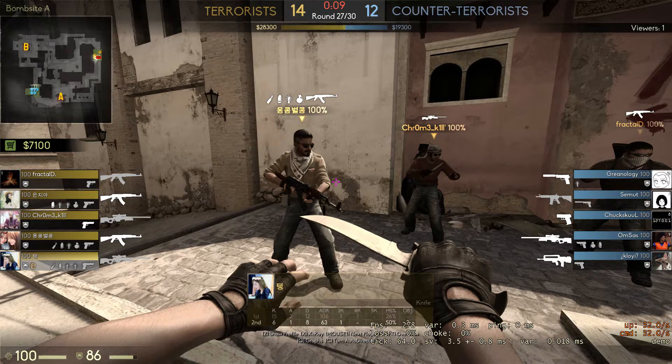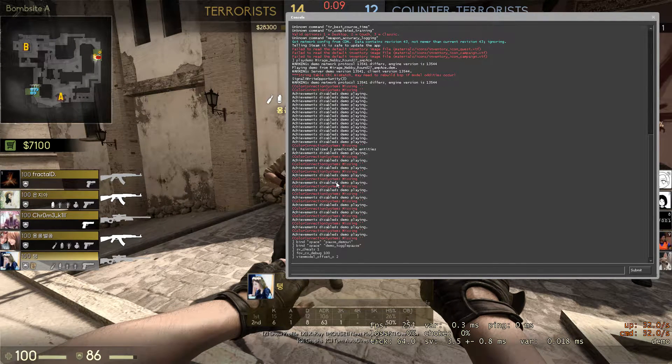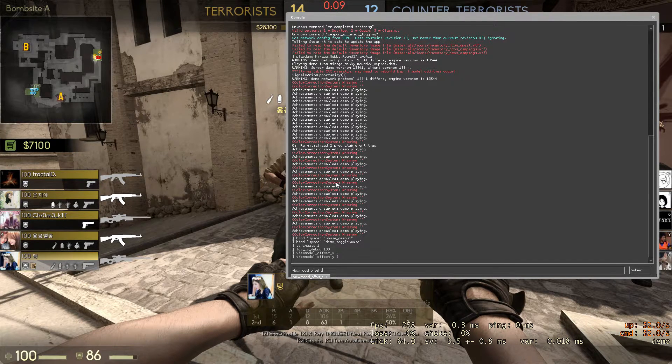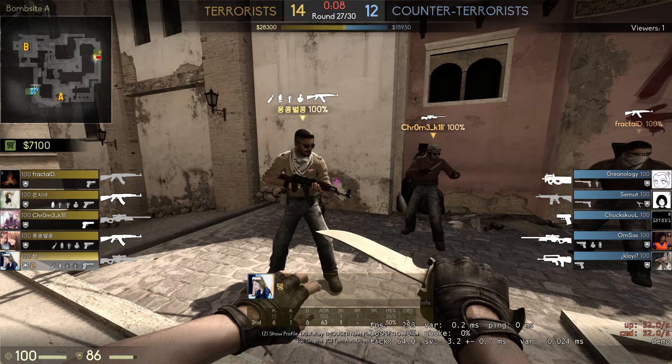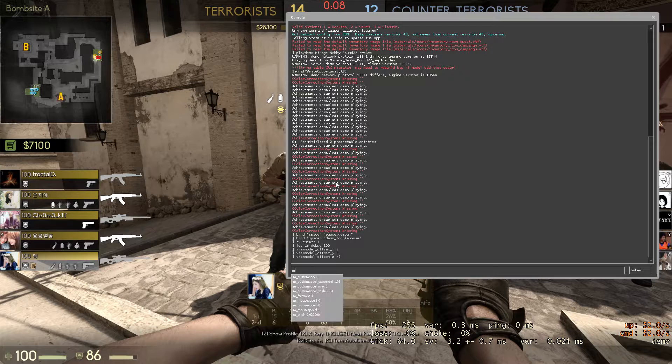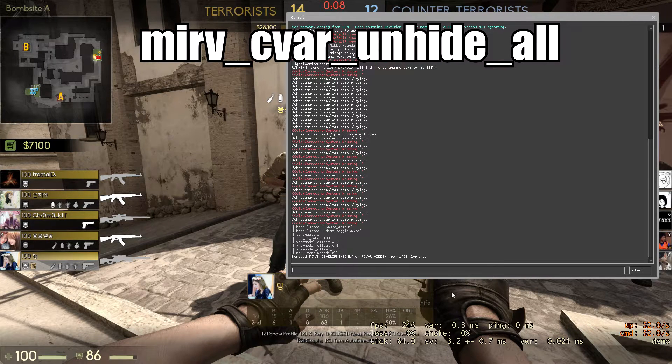Type in the console: 'sv_cheats 1' and 'fov_cs_debug 100', which gives you a better field of view. I'll put all the console commands in the description so you can copy and paste them. Another good command is 'mirv_cvar_unhide_all', which is an HLA command that unlocks a lot of hidden console commands you're not normally able to use.